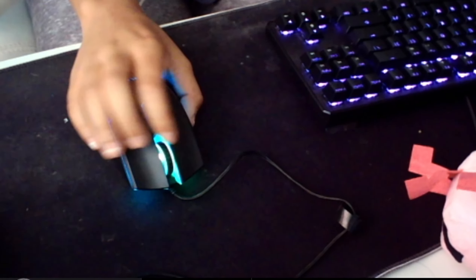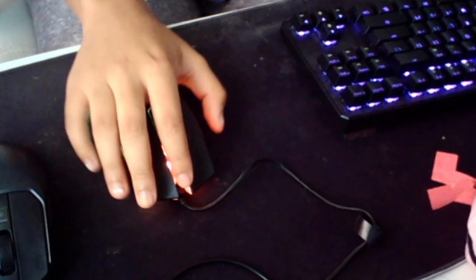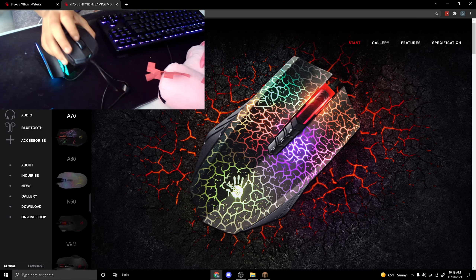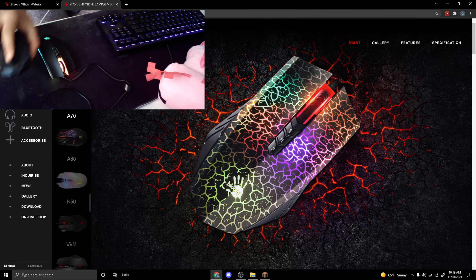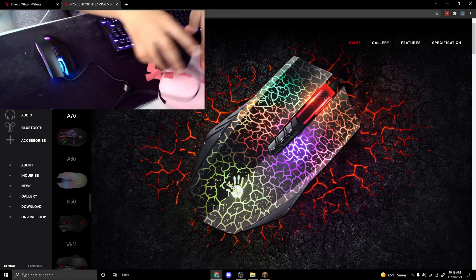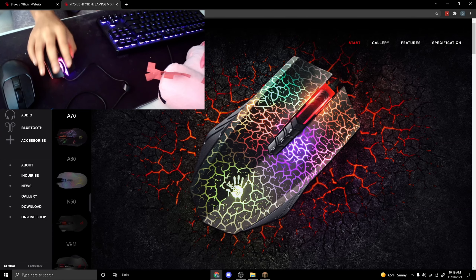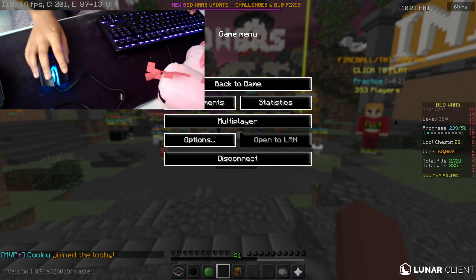The scroll wheel is so much nicer than this one. This one's really smooth, which people might have a problem with if they use the scroll wheel for Minecraft hotkeys, but personally I don't because I have hotkeys on my keyboard. But this one — it stops like do-do-do, you know? The other one just goes smooth. The problem with the smooth one is it goes back up and down when I'm scrolling on the computer, which makes no sense.